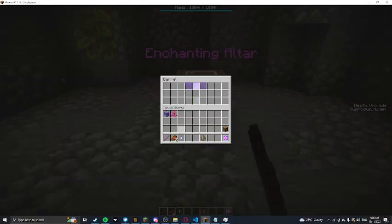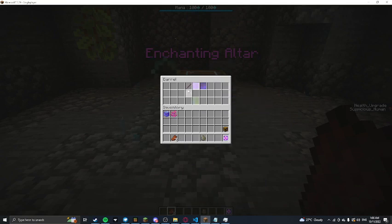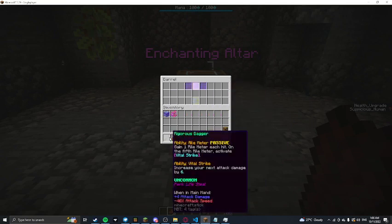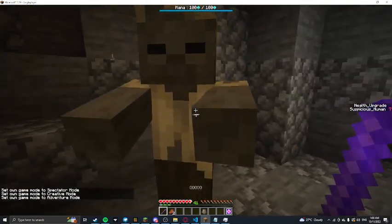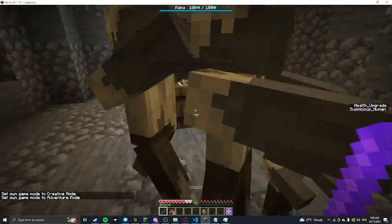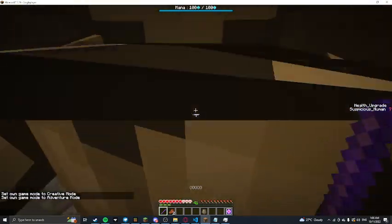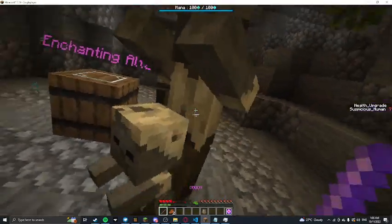The next one is the Bad Fang. Bad Fang gives you life leech, which gains a small portion of your health back on hit. Press enchant — the perk changes to Life Steal. Each hit gives you regeneration, not instant health, so it won't be too overpowered.